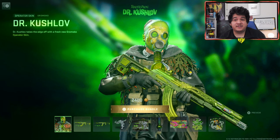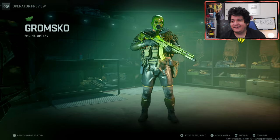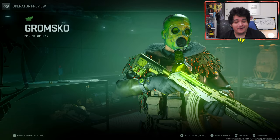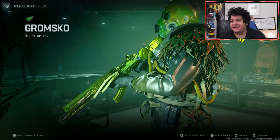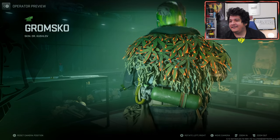Starting it off, we got the Dr. Kuchloff skin, which is for Gromsko. He looks pretty freaking crazy, man - he's a whole scientist, he's legit like Walter White if he decided to make weed instead of meth. You can see that he has weed leaves on his skin, and it looks pretty freaking crazy. Is it animated?